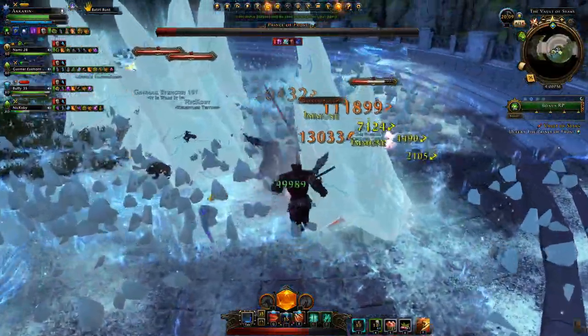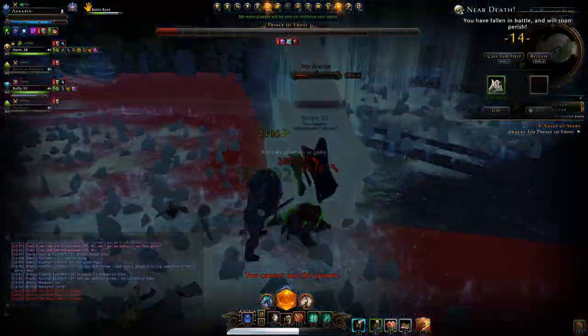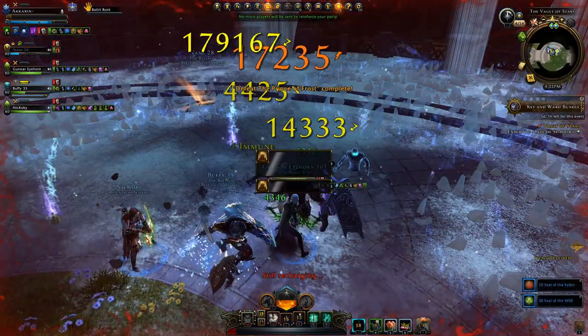Either go behind the boss and stack there, or between the red areas in a safe place. So that's basically the second boss. Also, after 25% hit points the boss will start doing mechanics faster — so it's like a soft DPS check.